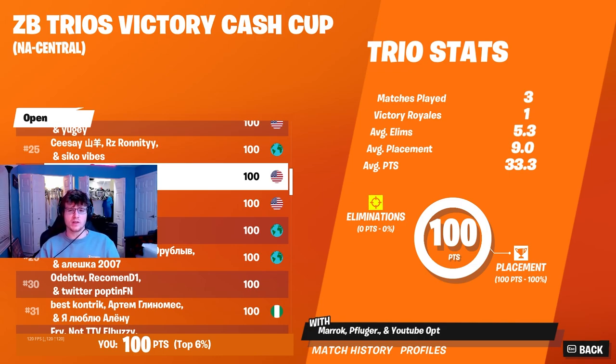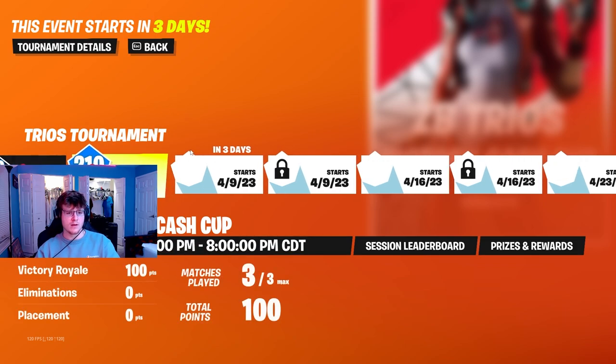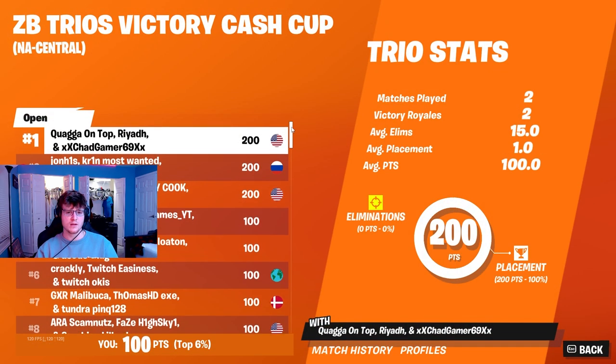Welcome back to another video. Today I'm going to show you guys how you can make your first earning in the Zero Build Trios Victory Cash Cup, like I did. The Zero Build Trios Victory Cash Cup finals is where you can actually make money — if you win one out of three games, you earn $300, a $100 split between each teammate. You had to qualify in the first round with seven games to get top 500 and move on to finals.